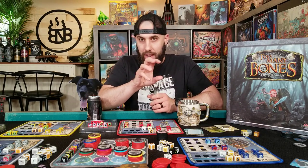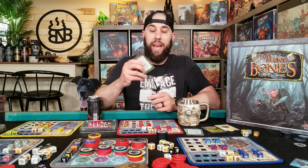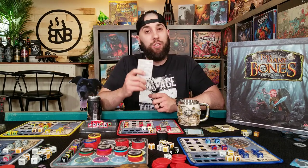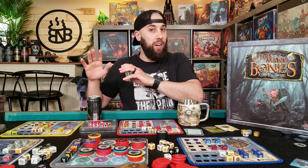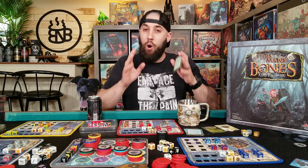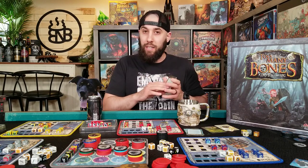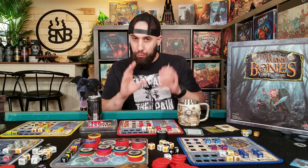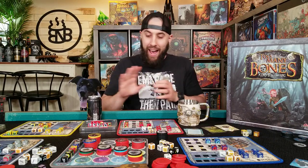Next up, let's talk the encounter cards — this is a huge thing in this game. As the day counter ticks up, you are going to draw a new encounter card. On the front you are just going to have some flavor text — it's going to create a scene and a scenario for you. And then on the back you are going to have some choices. This could be one choice, or up to around three, and they could be non-combat or combat. All of the choices relate to the story that you read on the front, and some of these are pretty cool.